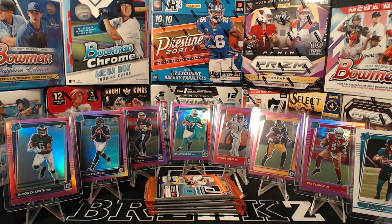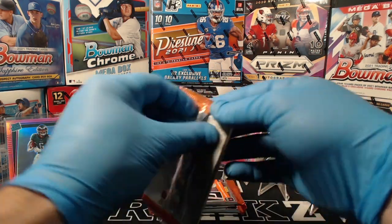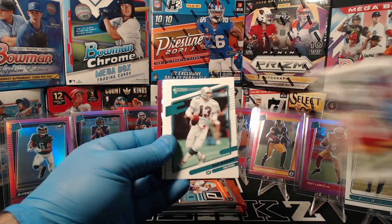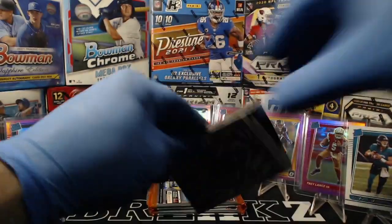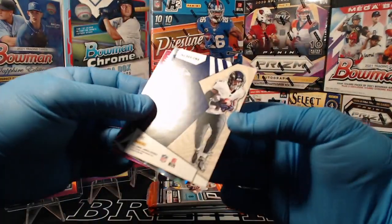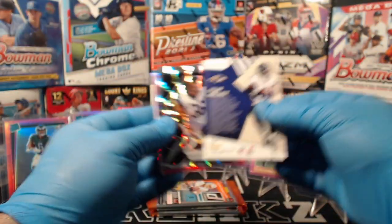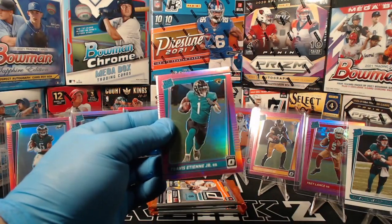I think we can squeeze Trevor in here at the end. Nick Chubb, Charles Woodson, Dan Marino, Randy Moss. Here's a nice one for the Ravens — this actually looks like it's going to be a numbered card. Tylan Wallace Rookie Revolution — and that is numbered 12 out of 100. Nice hit Ravens.